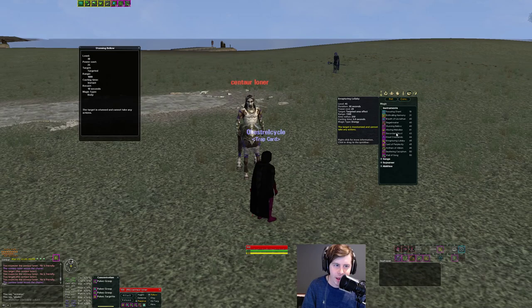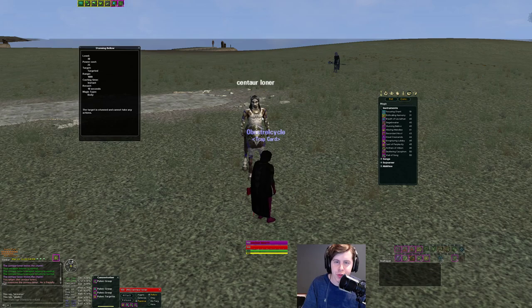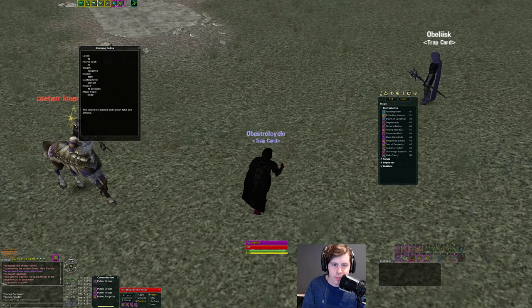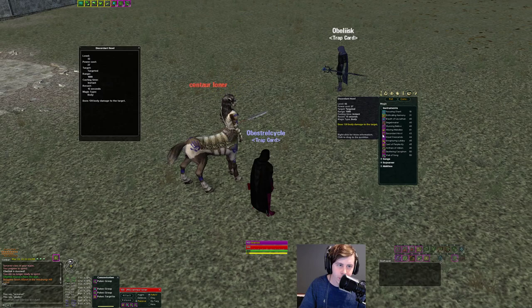Let's talk about the instant shouts — the instant single target offensive spells. The first is the instant stun. This is a really defining ability for Minstrels. It's a 10-second reuse with about a 9-second duration at 1,000 range. I run up, stun the target, and they're out of the fight for about 10 seconds. It also interrupts even if they've already been stunned, so you can use it as a rupt on someone already in a stun.